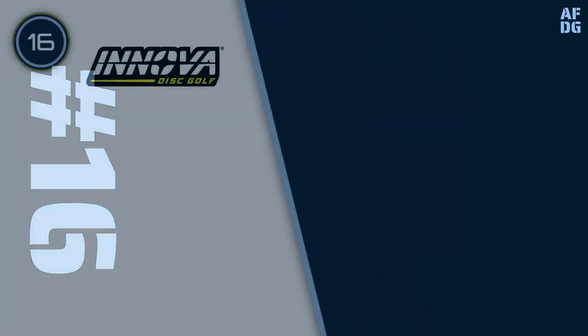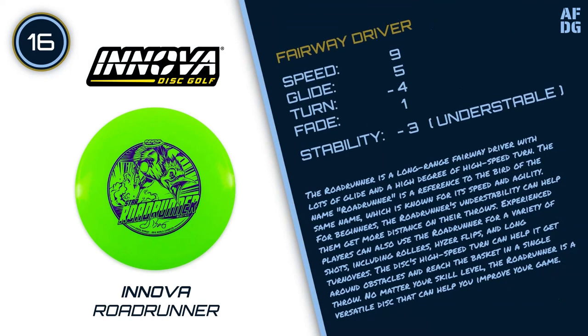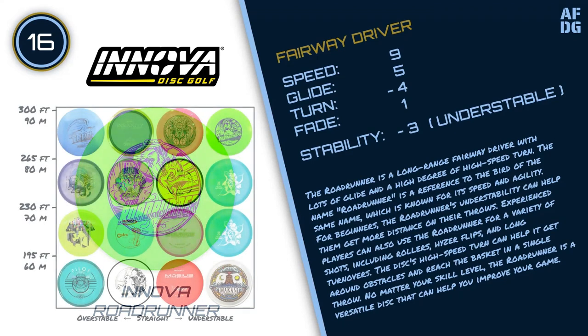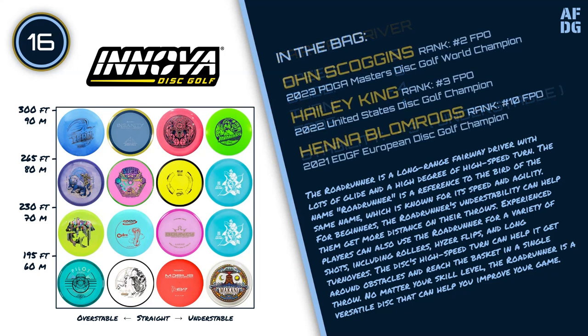Number 16: Innova Roadrunner. The Roadrunner is a long-range fairway driver with lots of glide and a high degree of high-speed turn. The name Roadrunner is a reference to the bird of the same name, which is known for its speed and agility. For beginners, the Roadrunner's understability can help them get more distance on their throws. Experienced players can also use the Roadrunner for a variety of shots, including rollers, hyzer flips, and long turnovers. The disc's high-speed turn can help it get around obstacles and reach the basket in a single throw.